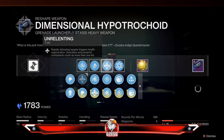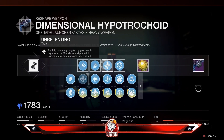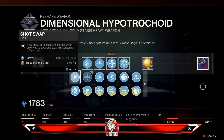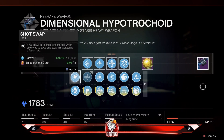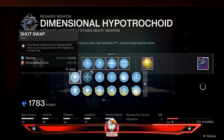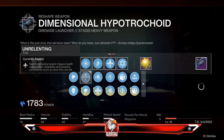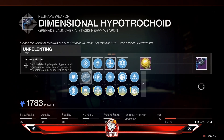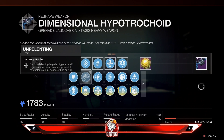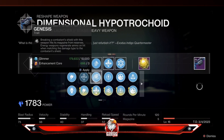Now let's get into the meat and potatoes of the first and second perk options. You do have Hot Swap, where final blows build and store charges, then you swap and stow the weapon faster — not really a big perk I would pick. We have Unrelenting, where rapidly defeating targets gives you health regeneration. I opted to pick this perk because with it being a waveframe, it hits multiple enemies and can kill multiple enemies, so you can get health regen with one shot multiple times.